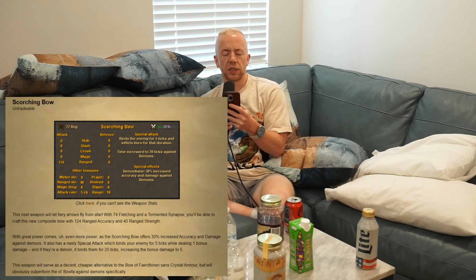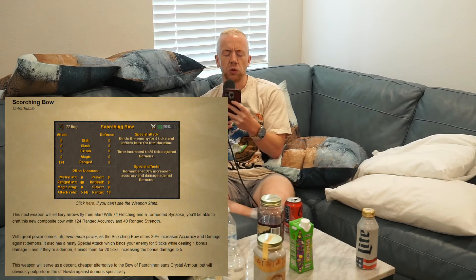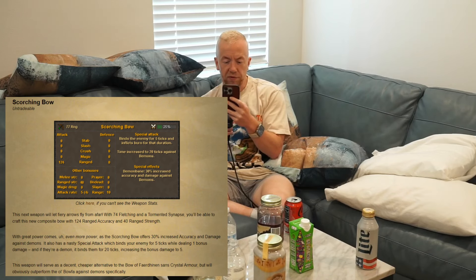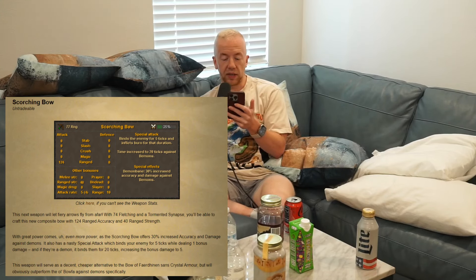Scorching Bow — this next weapon lets you fire fiery arrows from afar. With 74 Fletching and a Tormented Synapse you'll be able to craft this new composite bow with 124 range accuracy and 40 strength. Attack rate is four on rapid. We're still living in the days where rapid actually shoots faster and accurate and defensive are just the most useless styles. Range is 10 — I always love to see that, means it's actually good at basically every single place.